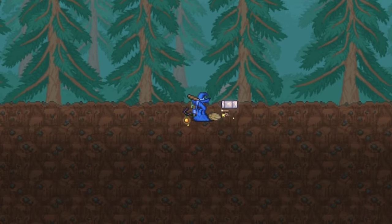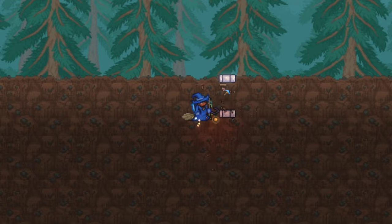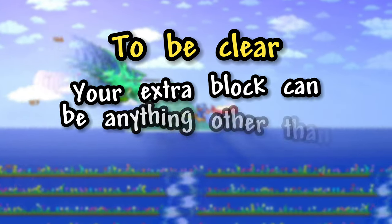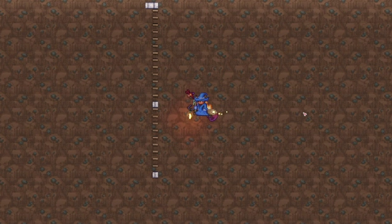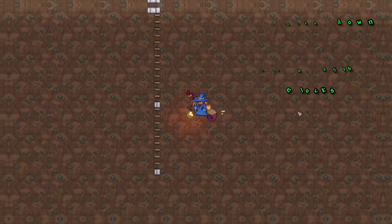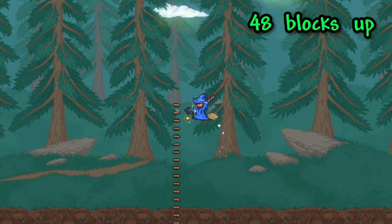To start, you will first want to dig down into the ground until the background switches to the underground theme, and make a 2x2 ledge using your extra block about 4 blocks under from where the background changes. Your extra block can be anything outside of biome-related blocks, so stone should work fine. Next, you will want to dig down another 25 blocks under that platform, and add a wooden platform where the 14th and 25th block was. Then take your wooden platforms and place 48 of them going up the hole you originally dug, starting at the block ledge.